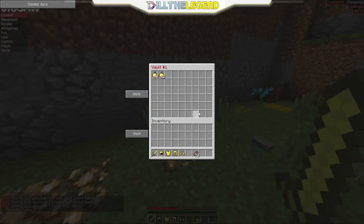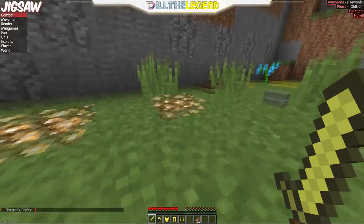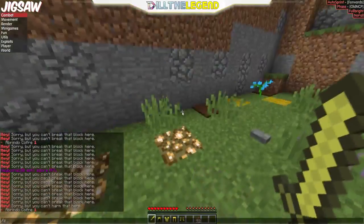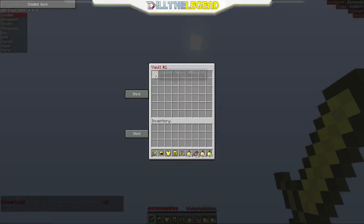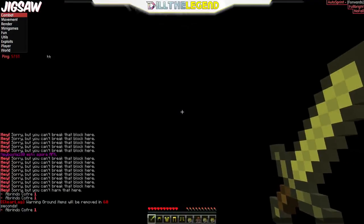Do slash pv1, put in whatever you want to duplicate. If your hack client has phase, activate it. You can see here I'm glitching out because I'm using phase, and I just do slash pv1 while I'm glitching, take all of that out, and keep repeating the process — keep typing it, taking items out. I'm lagging here.